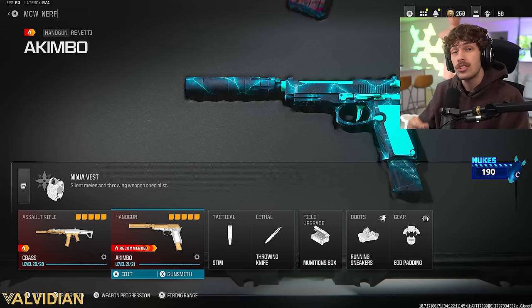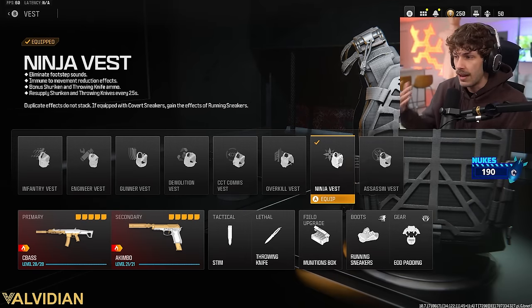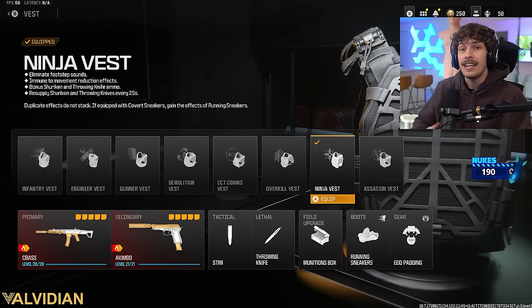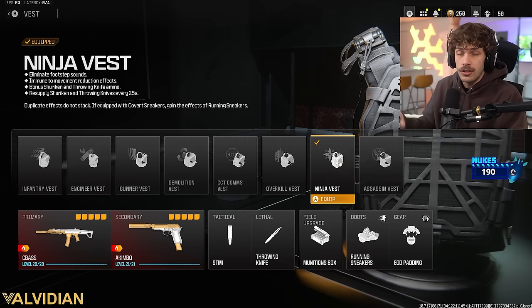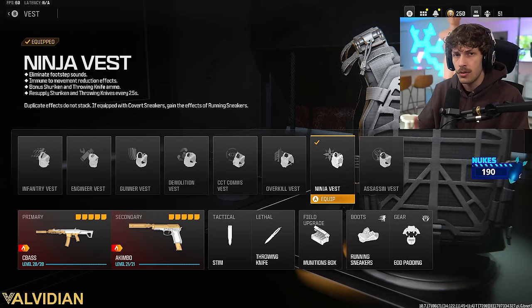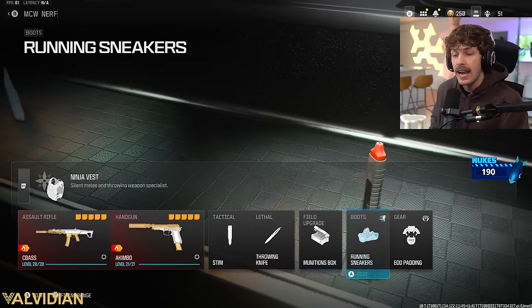For the vest we're running the ninja vest, a brand new vest they just added. It basically does what the covert sneakers do but in vest form, and it does a little bit more — if you run the shuriken or throwing knife as your lethal, you get an extra one and it replenishes every 25 seconds. It also makes you immune to movement reduction effects, so if enemies use hollow point rounds or stun or nade you, you can still move at full speed.